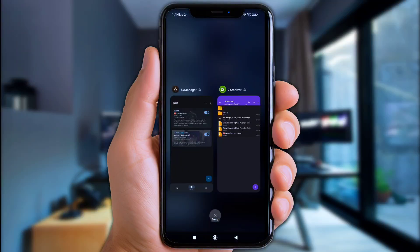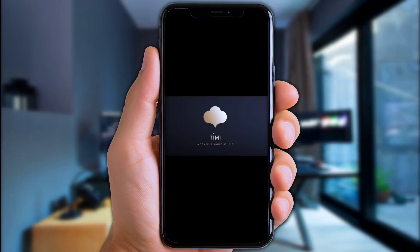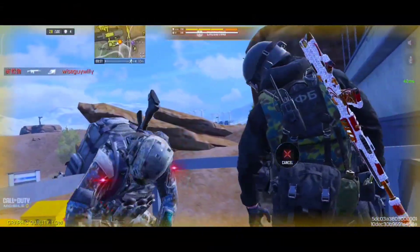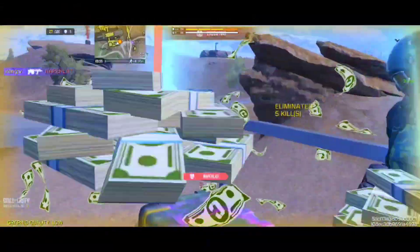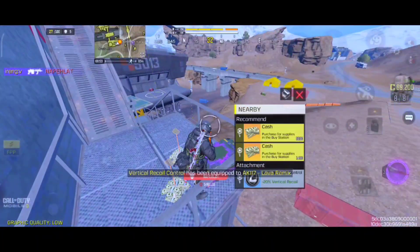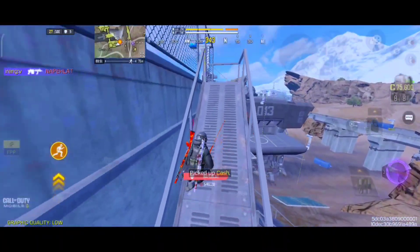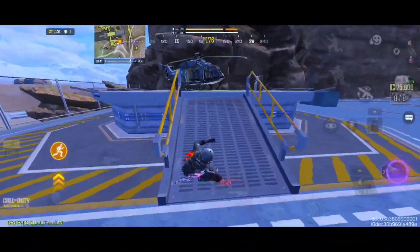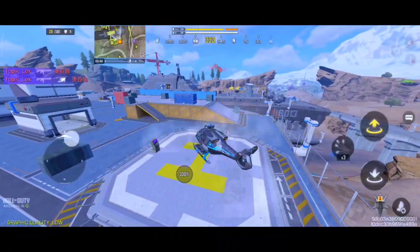Close all recent apps, then start logging into your game. And there you have it — once you've set everything up, fire up your favorite games and feel that instant performance boost. Axe Manager plus Frame Pacing plus Skia Renderer: the ultimate no-root combo for smooth, stable 120 FPS gaming.